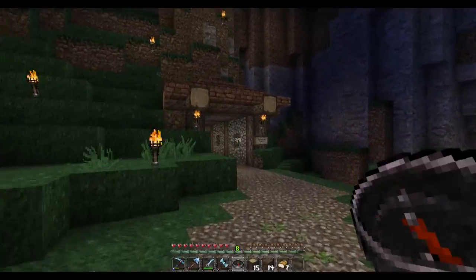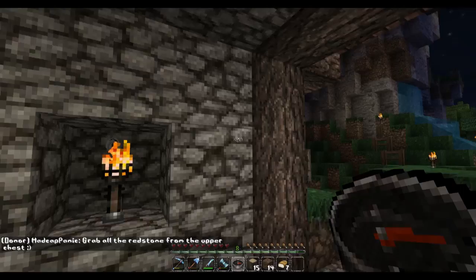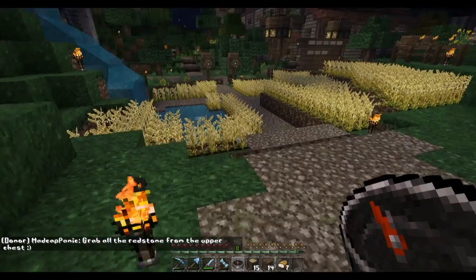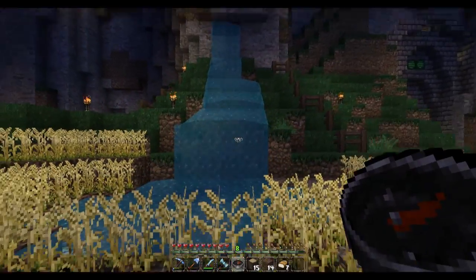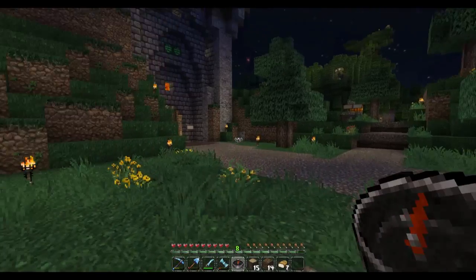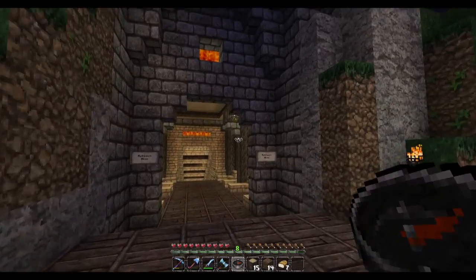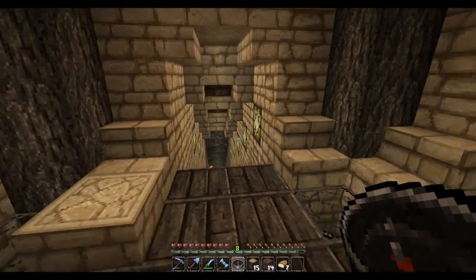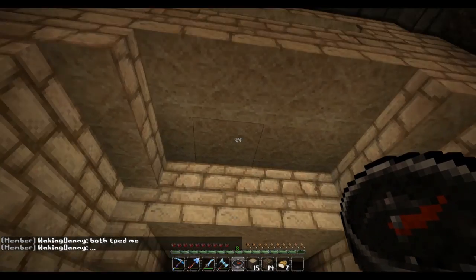Somebody went in and added this tunnel here — I'm glad they kept with a similar design from the inn. That was a waterfall I made myself going into this pond here; I just thought it looked pretty nice. And then this is the mine itself — there were like five different tunnels all leading down. You had one there, one there, the same on the other side, and then the main tunnel there. Like I said, there's really not much to it.